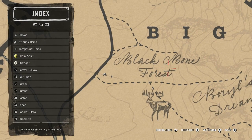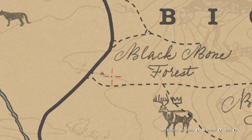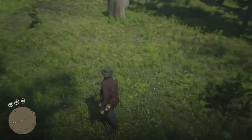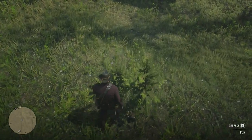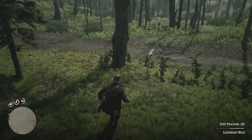Coming to the southwest side of Black Bone Forest, you're going to find a question mark. When you've found the clue, you'll see a question mark on your map, and when you come over to these little trees you're going to see some buck fur on the floor, then it's going to trigger tracking the legendary buck.